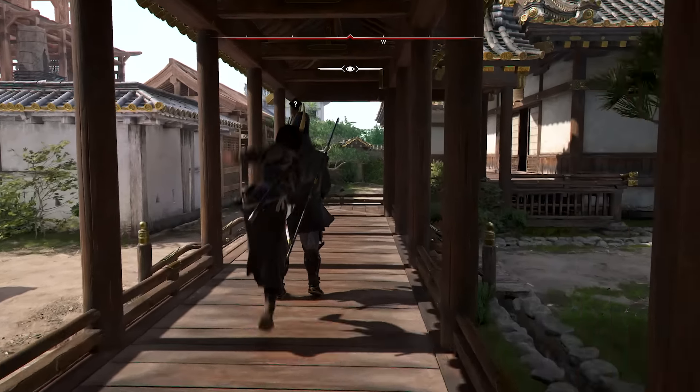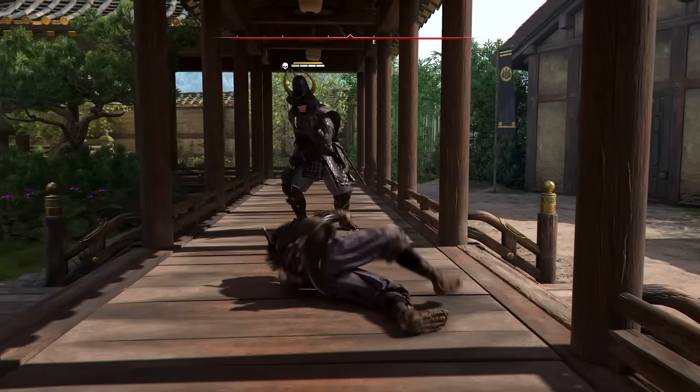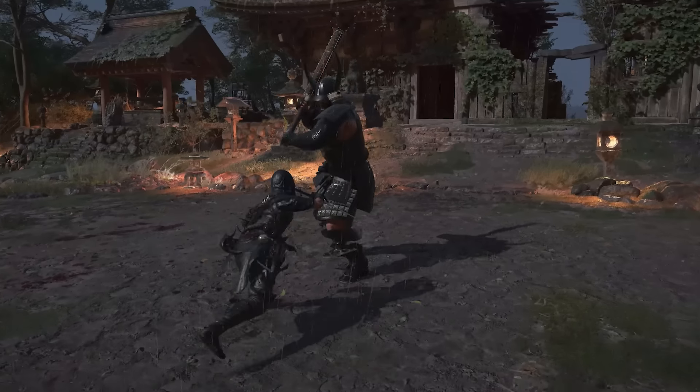Overall, samurai are enemies we really can't take lightly. Once alerted, they're tough to fool and simple tricks or distractions won't work. That said, if we're in trouble, smoke bombs are great for creating distance and making a quick escape. Shadows has a progression system that lets us upgrade our stealth skills and abilities.